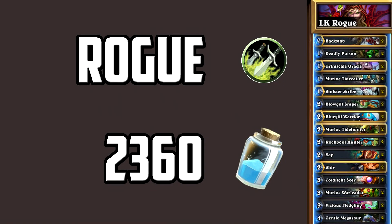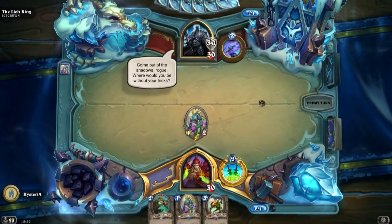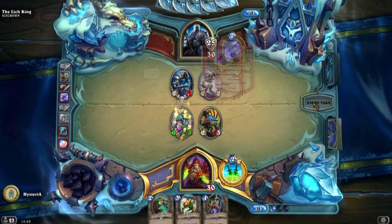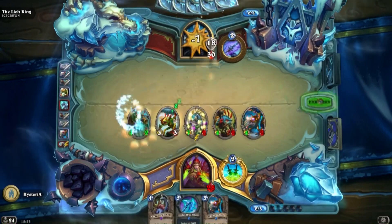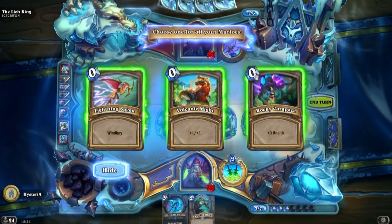The rogue deck is quite similar to the paladin one but the fight's a bit easier. The deck contains 10 spells to thin out the deck after the Lich King destroys all your spells on turn 1. If you start with a Murloc Tinyfin into a Rockpool Hunter the fight should be quite easy. Apart from that, you want to kill the Lich King before he reaches turn 7 and you're forced to trade with his board.